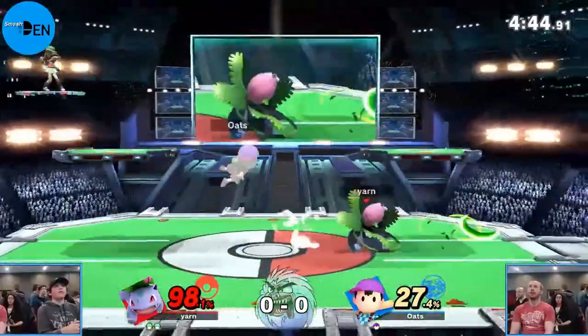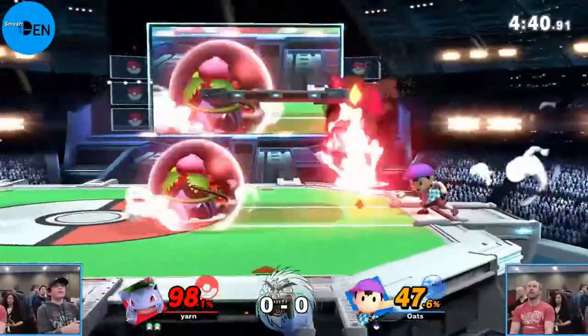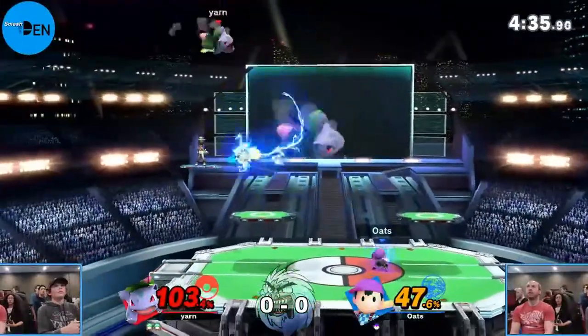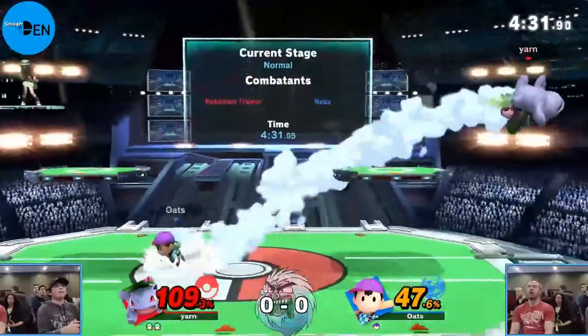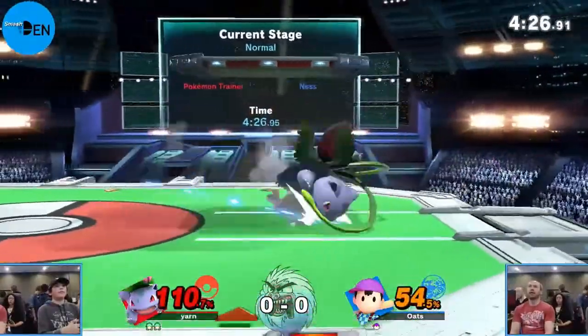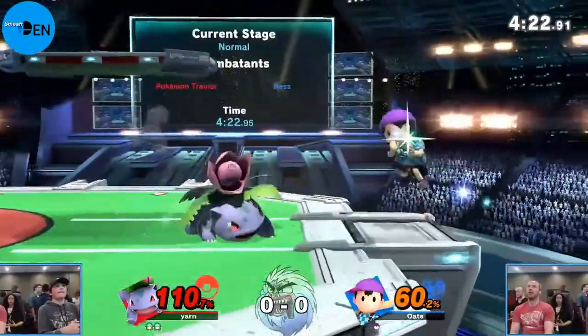Two stocks for Ness - he can take care of that. He's always got those forward air combos, PK Flash, and his up air kills over like 111, so he's got moves to push damage and get kills. An up air gets him up to 103. Trying to punish with PK Thunder - it's not enough. He hasn't been able to land the tail of that PK Thunder this match; Ivysaur has been pretty solid at juking it out of the way.